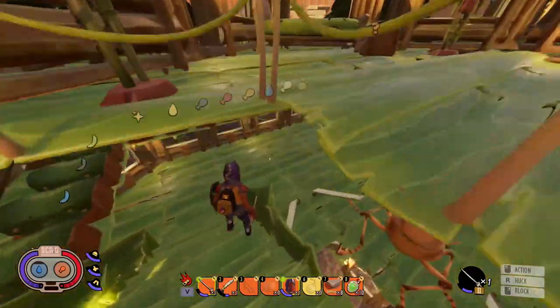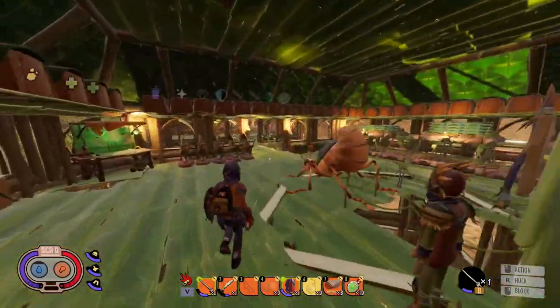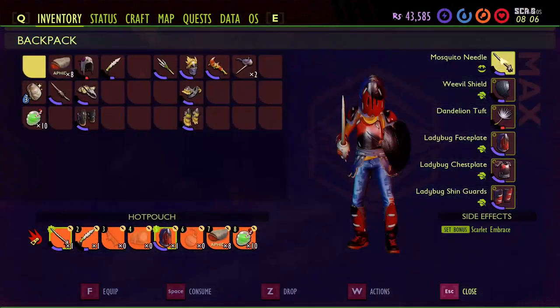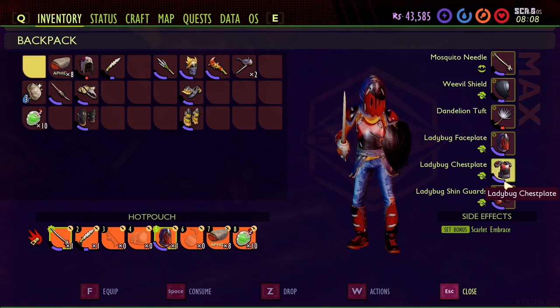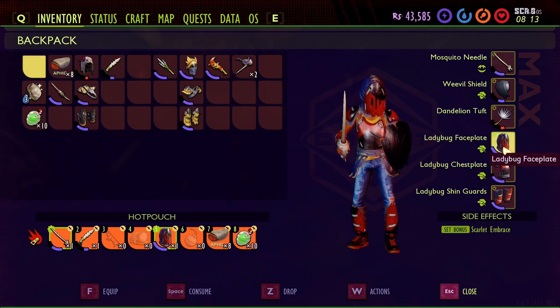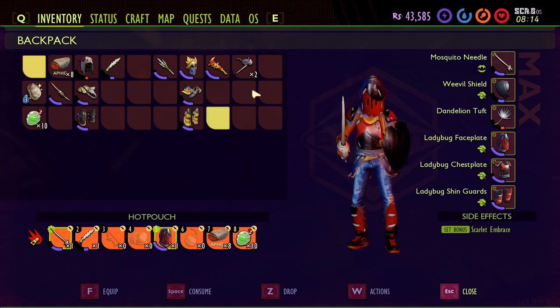Also, if you die, everything in your equipment slots stays with your character when you respawn. So if I were to die right now, I would respawn with all six of these items on my character. Your armor will take some damage because you died, but all of it stays equipped on you — so at least you'll have a weapon and armor when you get back up.